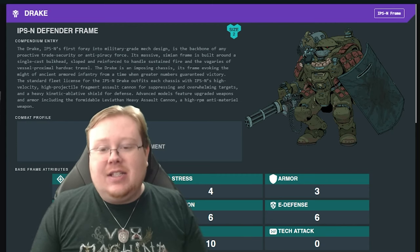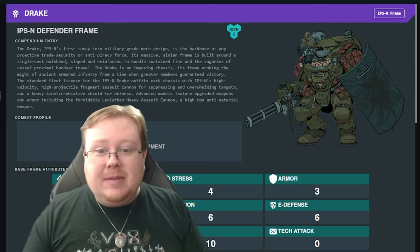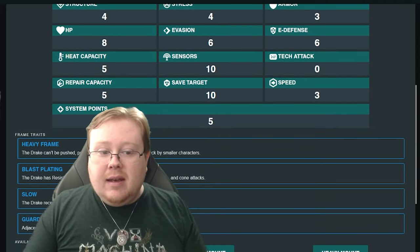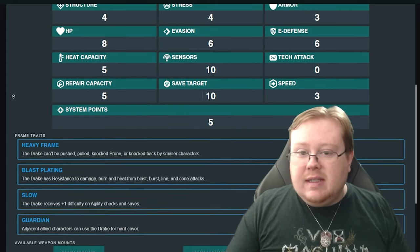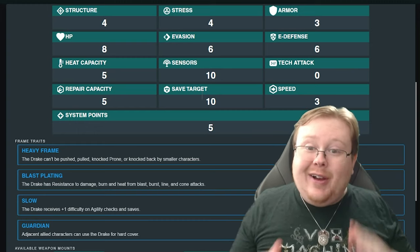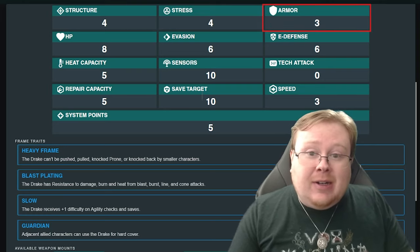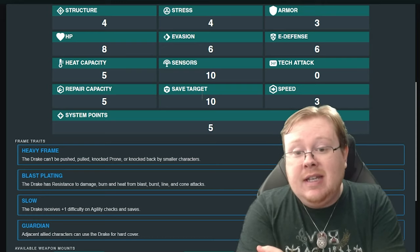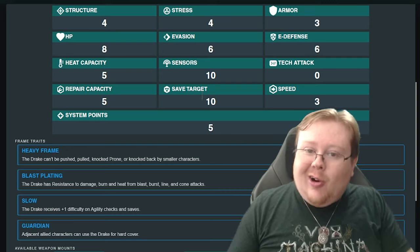First and foremost, it's a size 2 mech, so it's a chunky boy — not as chunky as the Barbarossa, but pretty chunky. The real chunk comes in the stats. The Drake is one of three mech frames that have three armor starting out. What the Drake has over the Genghis, or the World Killer Genghis — the only others with three armor — is 8 HP compared to their 6 HP. So, a little more HP than normal and way more armor than average.